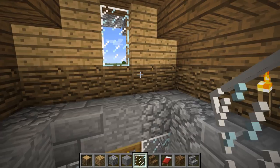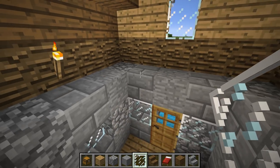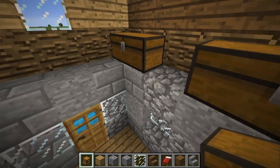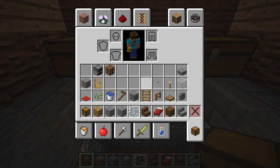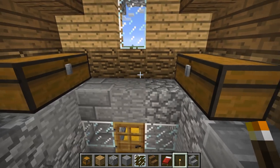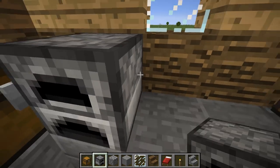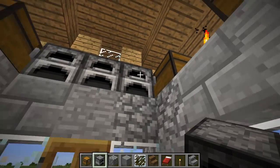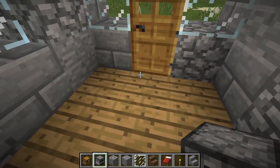Now we're putting in chests along one side — there and there, there and there — and the same on the other side, so we've got plenty of storage. Adding torches to match both sides. Then furnaces — there, there, and there on each side. We've got quite a decent amount of space and can reach everything from the bottom without compromising the room.